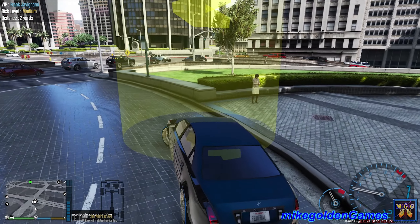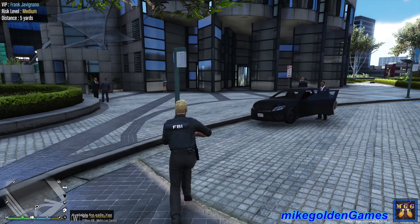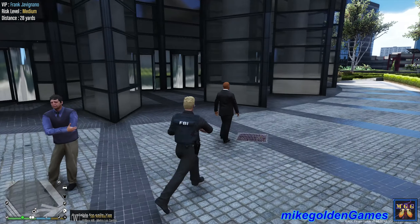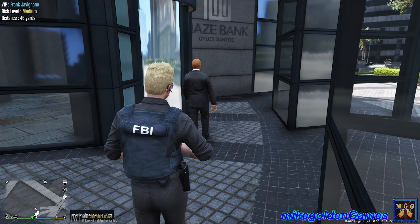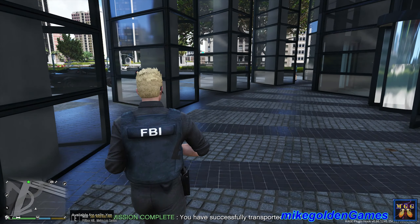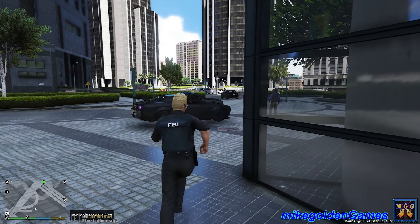Over this way — Shift Y to have them park. I may need to do that manually. Let's flip around this way, get into position. I'll do Shift Y to get them to warp into position. Let's walk him into the building and make sure he is safe. Looks like we have another successful transport. Frank, have a great day man — just let us know if you need us again, glad to help. Dispatch, we are Code 4 — Frank Haviano is inside the bank, we are all clear.